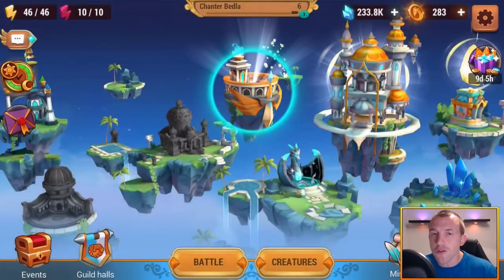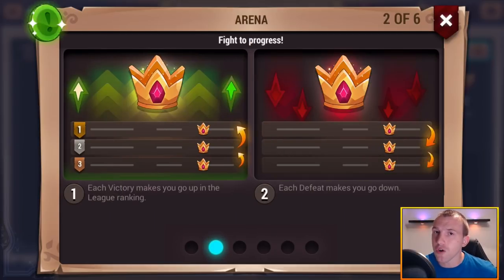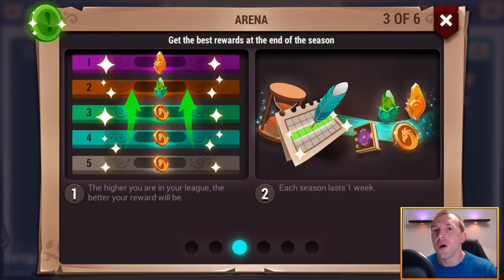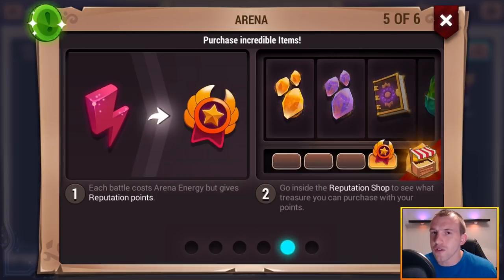Once you get to level 6 there's also a competitive element with other players. Let's do a match within the arena, and then we're going to show you exactly how you would upgrade your creatures and a little bit of the story mode as well. From the arena you basically get an entirely different level of currency.